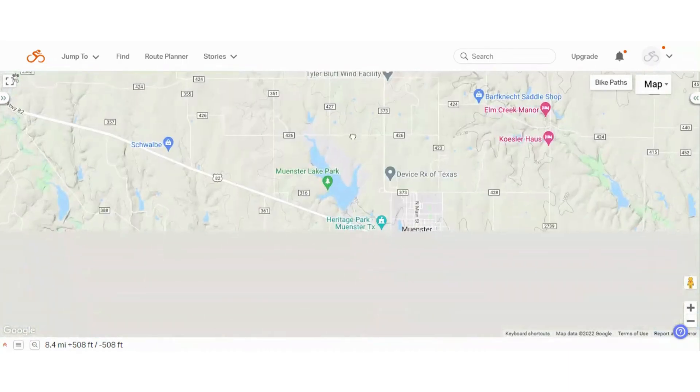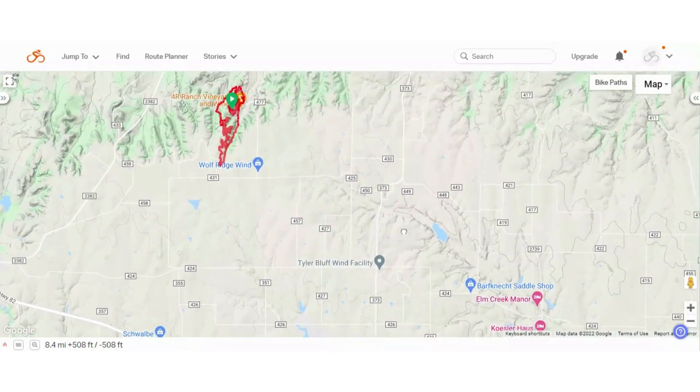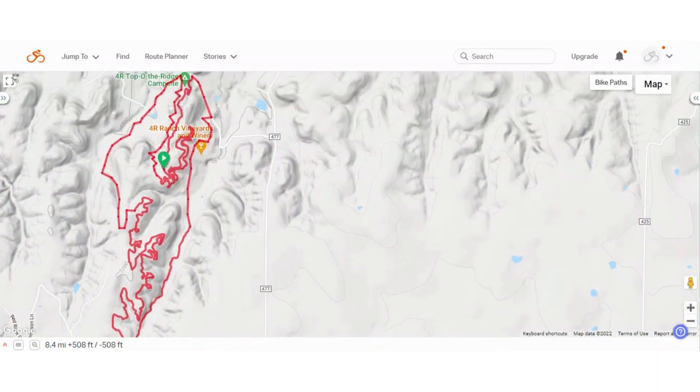If you're coming in from Munster, you'll take the highway. Then once you're off the highway, you're on dirt roads to 4R Ranch. Come down what we call Windmill Hill here — this is a classic for our gravel grinder and how we discovered the property to begin with — and come in the main entrance.